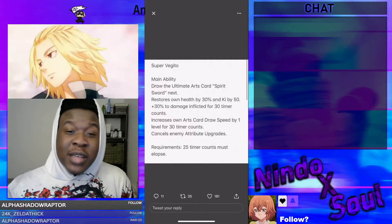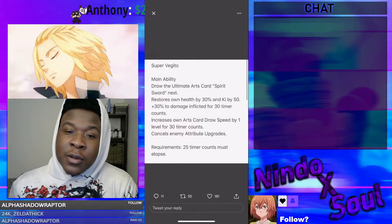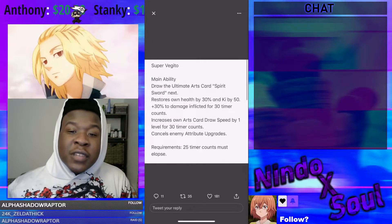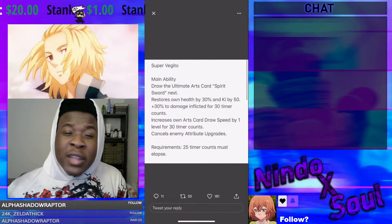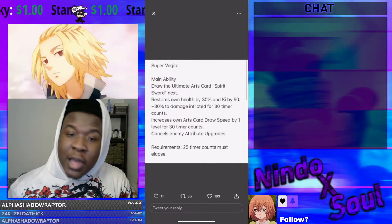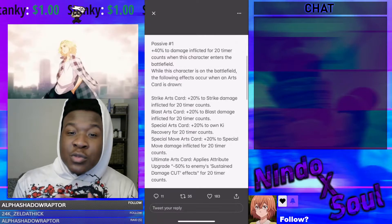So Super Broly's main ability: draw the ultimate card Spirit Sword next, restore his own health by 30% and ki by 50, 30% damage inflicted for 30 timer counts, increases own art card draw speed by 1 level for 30 timer counts, cancels enemy attribute upgrades. Requirements: 25 timer counts must elapse.